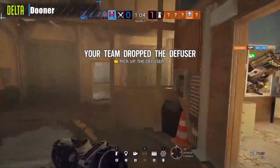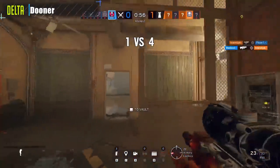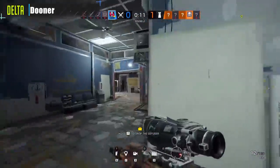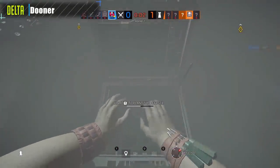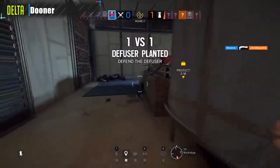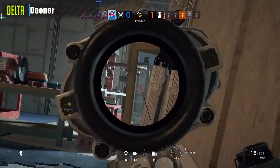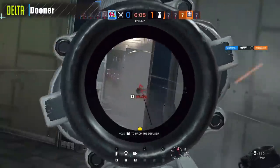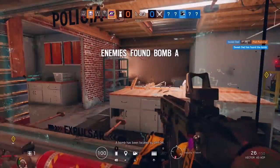Coming in for the Delta spot — Dooner, soon to be last alive, pushing the attack solo. These are big brain hours. Pre-smoking through the crack in order to plant with zero seconds left, just avoiding the player looking through the smoke. Takes him out, clutches the 1v1, and completes the round!